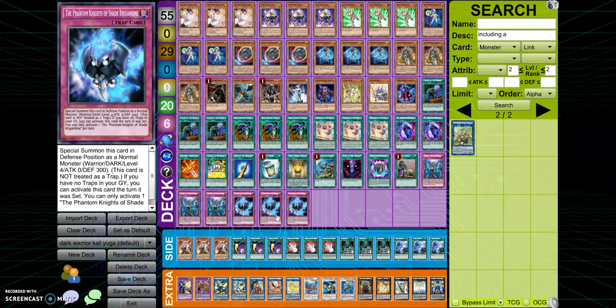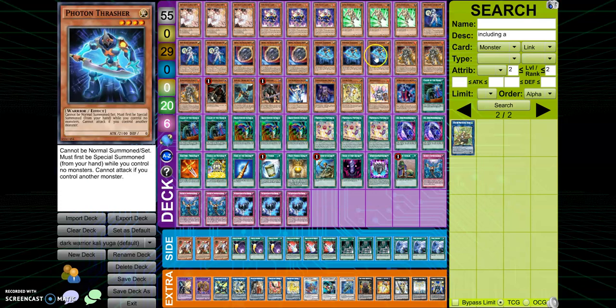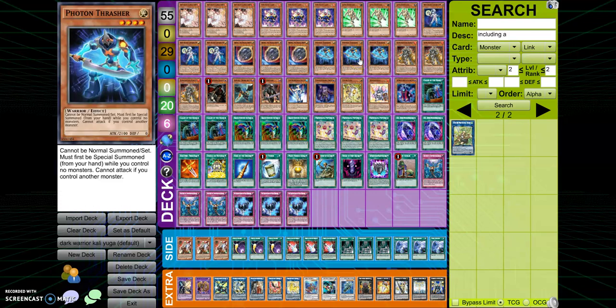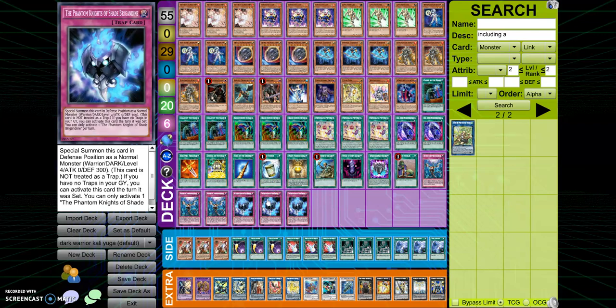And then of course, three Shade Brigadines — I had cut it down to two, but since I cut out Blue Mountain Butterspray I added one Photon Thrasher, and then I also decided to add one more Shade Brigadine to make it more consistent. This card can always be live, unlike Super Quantum Red Layer which will never work with Photon Thrasher because you'd only control one monster. But Photon Thrasher at three and Shade Brigadines do always work together and can get you into a four-monster combo, because you can always special summon Photon Thrasher and/or Shade Brigadine and have your two Warriors that way.